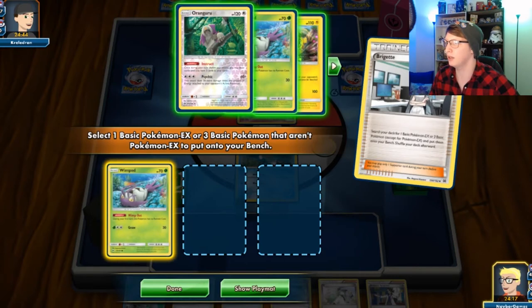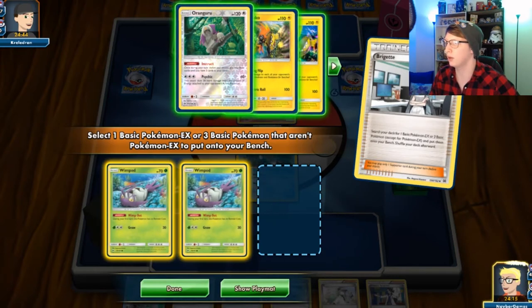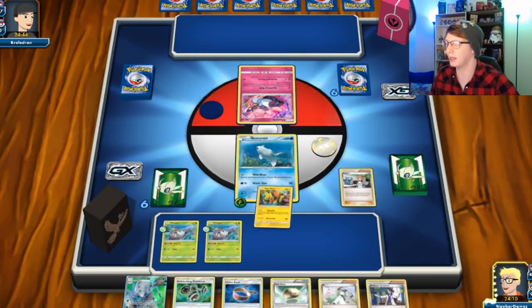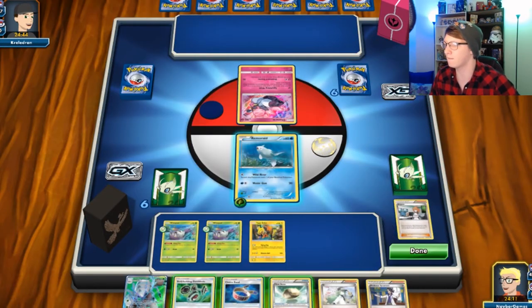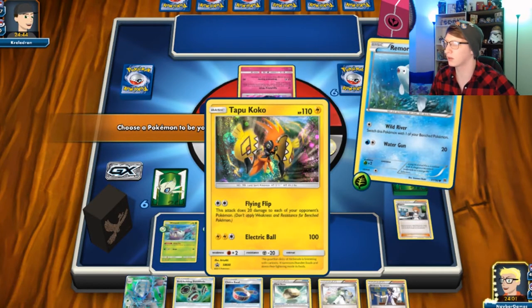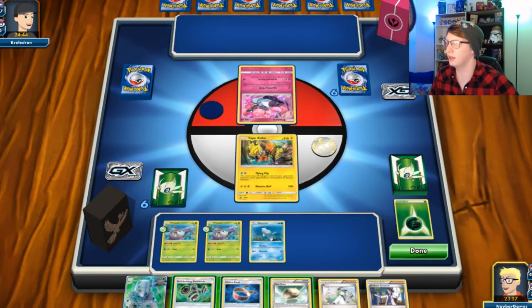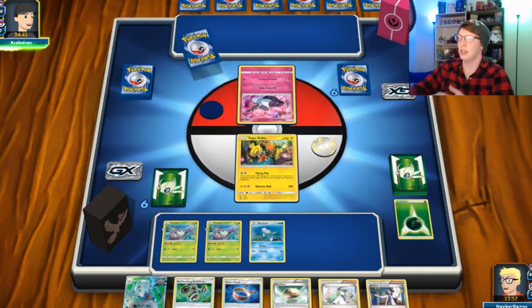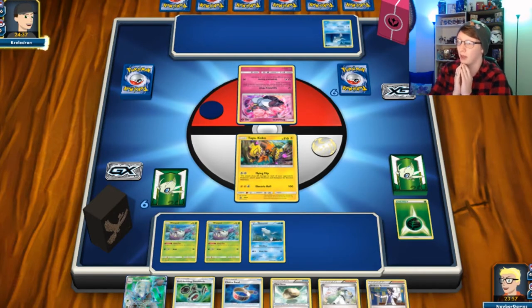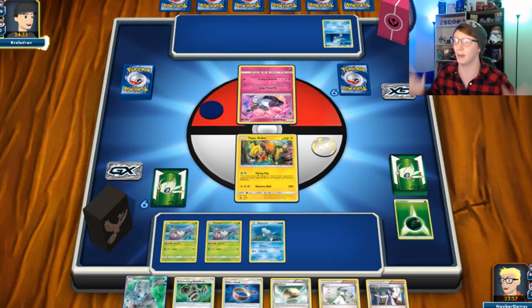I usually would grab the Guru here but I think it's safer to do that. Hold on to the Float Stone. I'm gonna throw out Tapu Koko here. This is the turn where he could set up — if he doesn't get things set up this time I could easily come in with an early win.